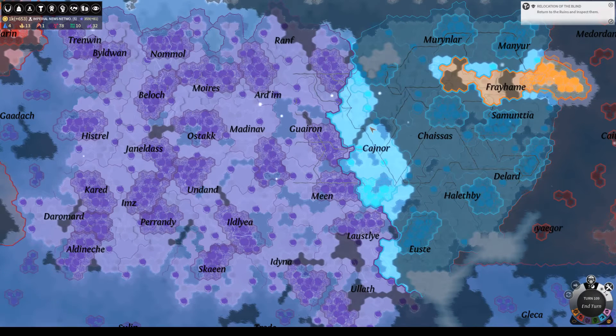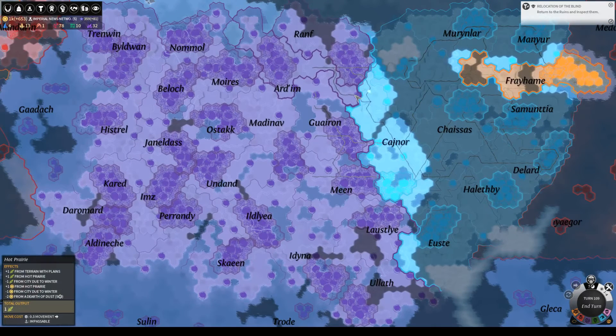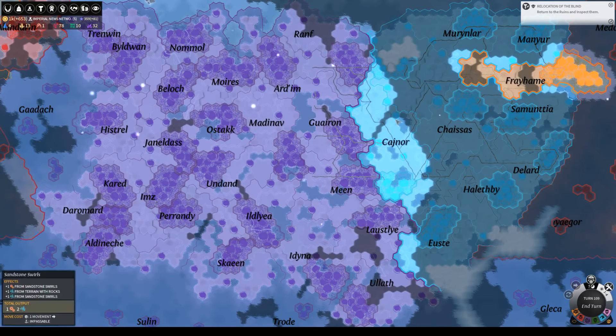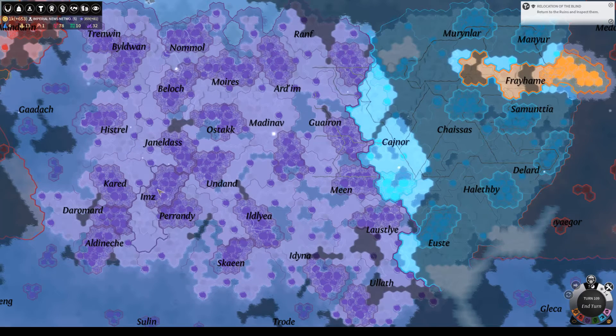Hello viewers, I'm SB, and welcome back to what is almost certainly the final episode of this game of Endless Legend. We have to pull off a Science or Supremacy victory before Red wins the game via expansion. They need 29 land regions to win an expansion victory, and they currently have 24.